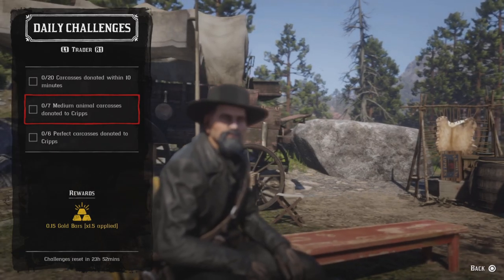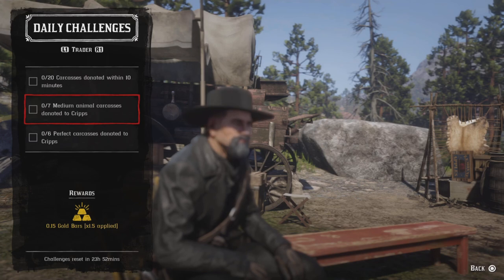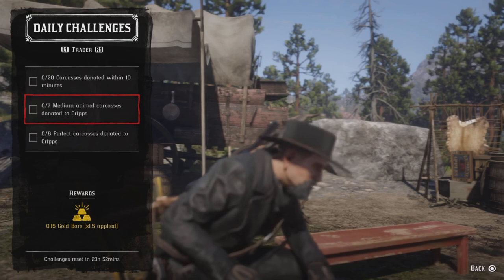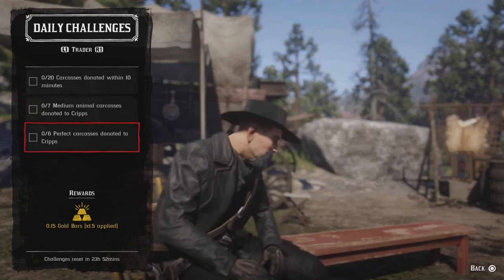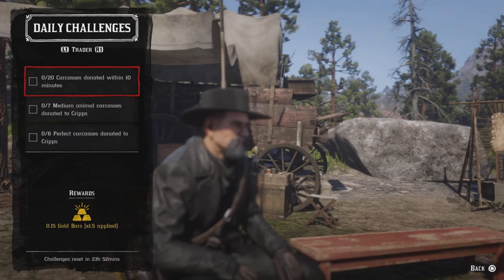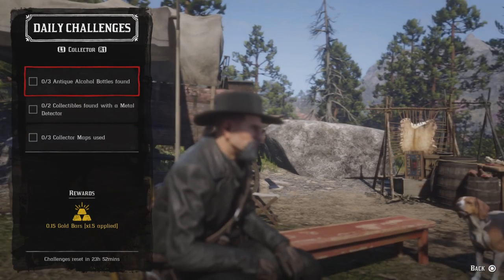For seven medium animal carcasses donated to Cripps, any animals draped on the side of your horse work — rabbits, possums, muskrats, foxes, and coyotes are all considered medium. Just bring seven to Cripps and he'll be happy. For six perfect carcasses donated to Cripps, bring any six three-star animals to Cripps.